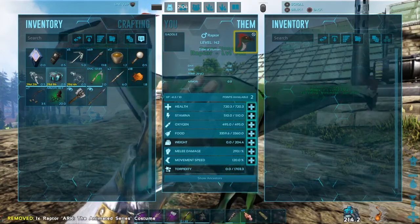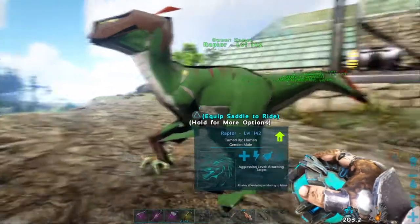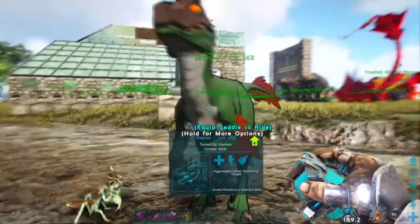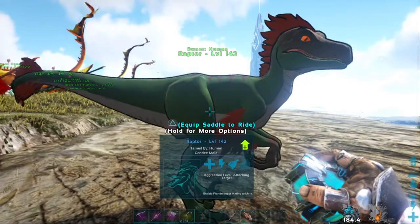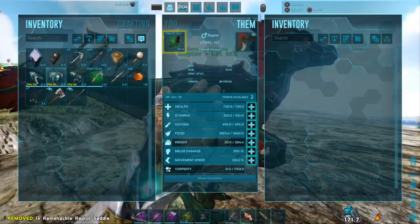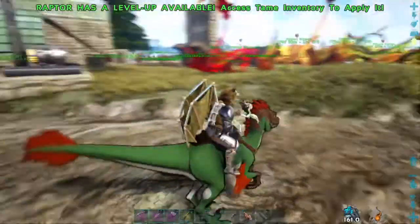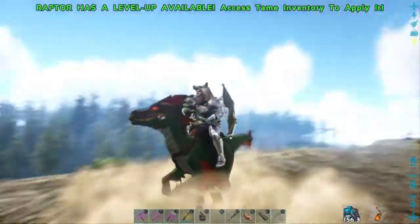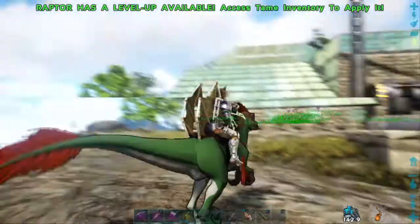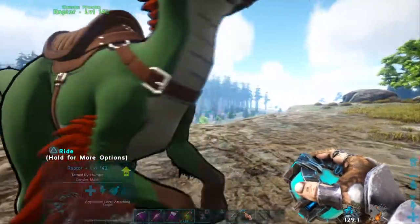It hasn't loaded in yet — it looks really bad right now — there it goes, that's much better! It still looks pretty funny on this map though. That's what the animated skin looks like. Let's put a saddle on this guy. It looks pretty weird, doesn't really match anything on the map. The saddle looks animated also — looks a bit funny. I haven't played with raptors much on this map; this is the first one I've tamed.